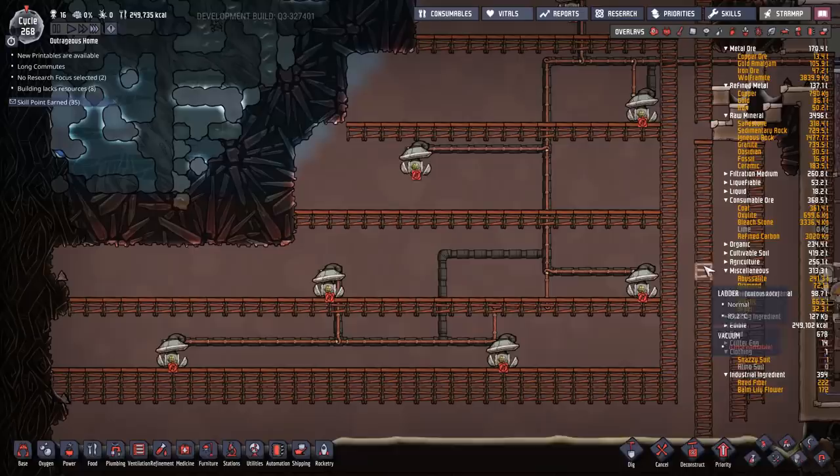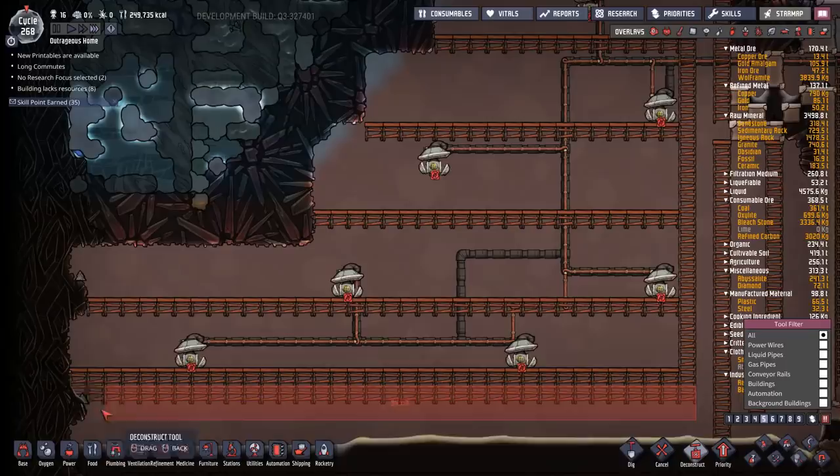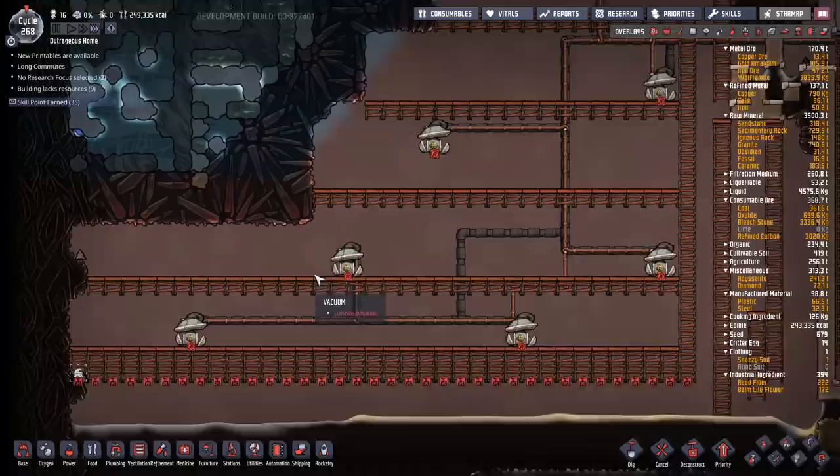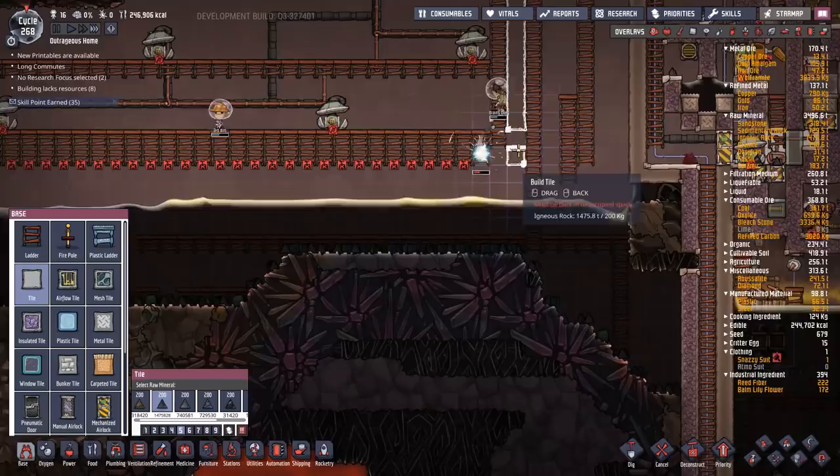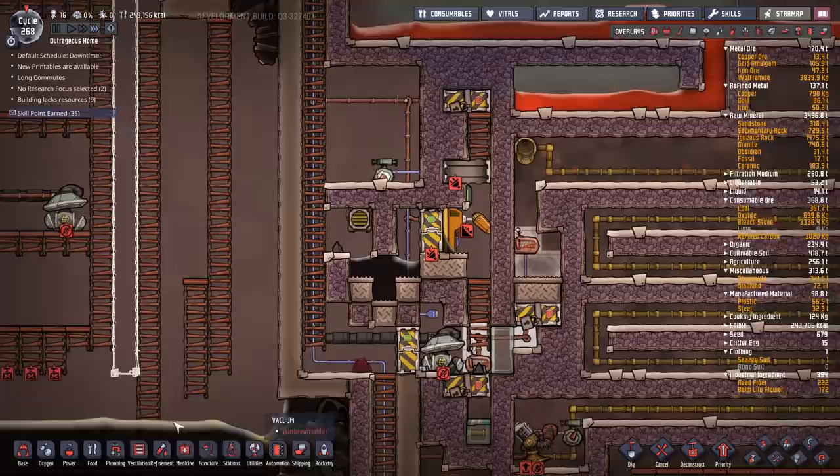Let's build in our walls and deconstruct all. Also we don't want to mop that up — I don't want any crude oil in this tank. I want this to be pure petroleum. Since this is in a vacuum we don't really need to insulate anything too well — plain old igneous rock should do just fine.